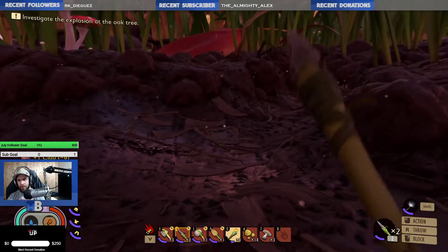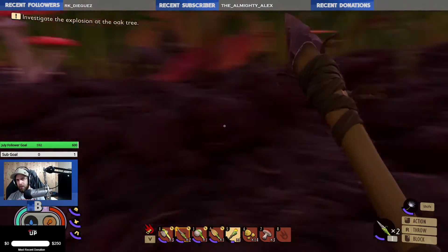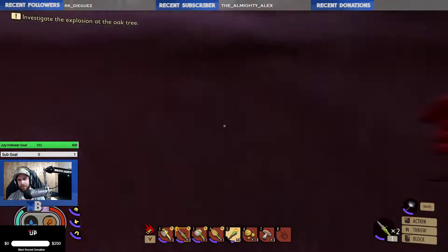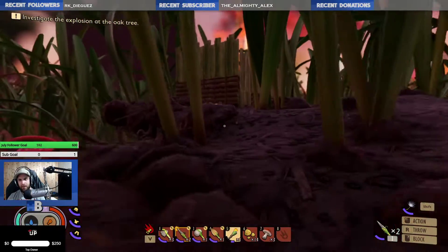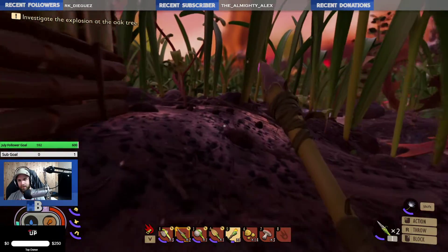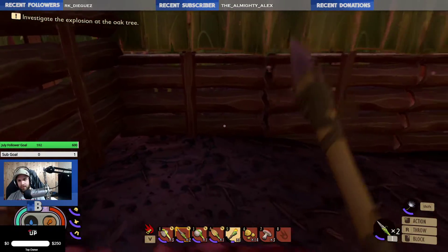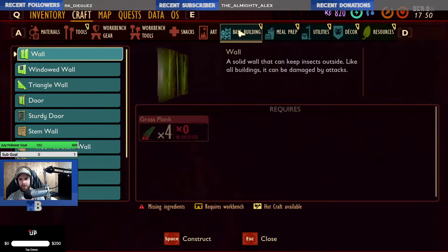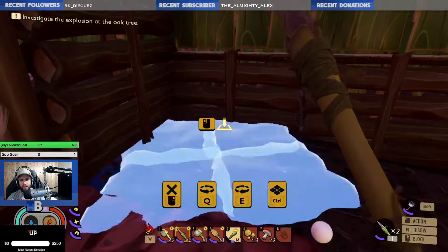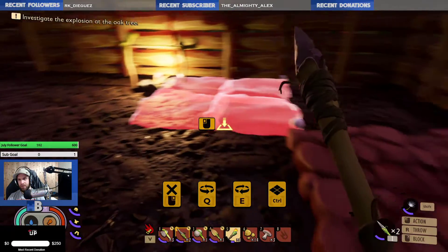Oh yeah, there's like a big chunk of clay — it's perfect! I'm gonna stay away from that wolf spider for the moment. That looks like it — I came out of there actually, but that doesn't mean there's not a wolf spider in there now. Craft foundation — we got it. Nice. Yeah, you can stack this pretty damn high.